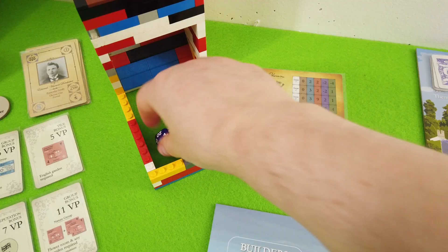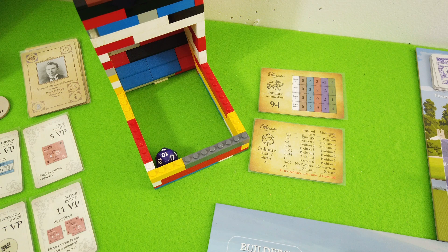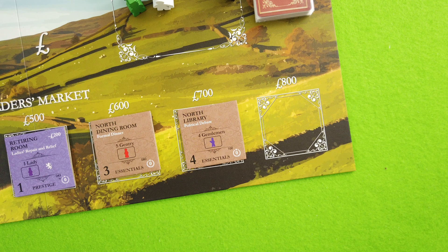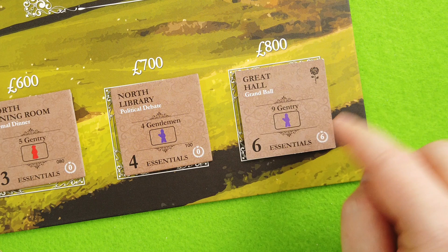Now it's the Fairfax turn. We roll — that's a 10, so it's a standard turn at position three. And that's the awesome drawing room removed — oh I hate the Fairfax family already. Everything slides down and a new tile comes out: the great hall. Sixth gentry — wow. Right now that's a thousand pounds, but hosting six gentry gives six points, which is really really huge.